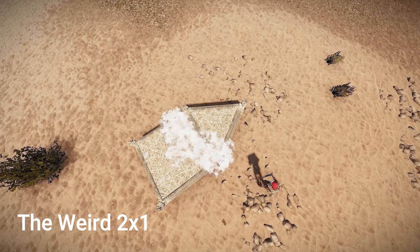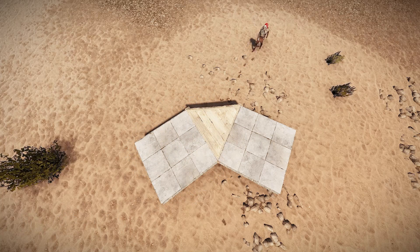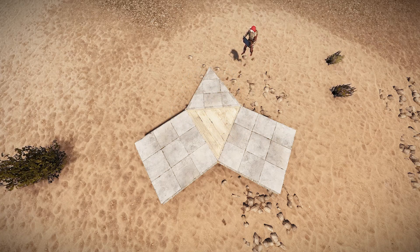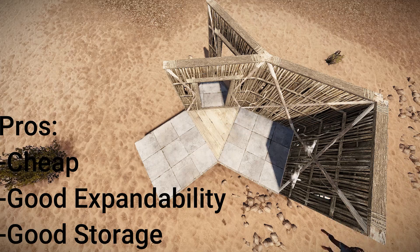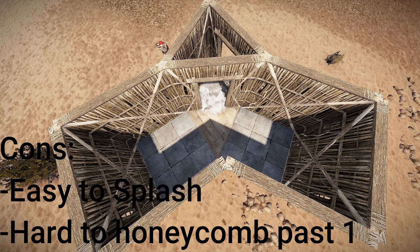Now to the weird 2x1. Many of you probably know this footprint, or know it with an additional 2 triangles in the back. This can also be built with an airlock, as you can see in my upcoming video. The pros of this base are that it is very cheap for the amount of storage you get, and that it is very easy to expand into a lot of good bases. The cons are pretty obvious — because the loot rooms are so close together, they are fairly easy to splash damage at the same time. And although the first layer of honeycomb is very cheap, the next one becomes extremely expensive, due to you needing to use a lot of squares, which are extremely inefficient when used as honeycomb.